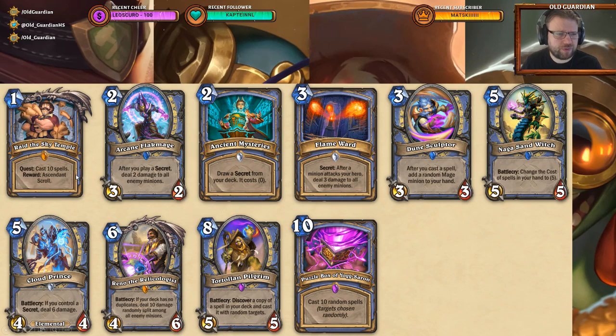First of all we have the Mage quest, Raid the Sky Temple. The quest requires casting 10 spells, and the reward is Ascendant Scroll — a hero power that costs 2 mana and gives you a random Mage spell that is discounted by 2. It's not quite Primordial Glyph, because when you discover stuff you have multiple times the chance to find something you actually need than when you just get one strictly random card.